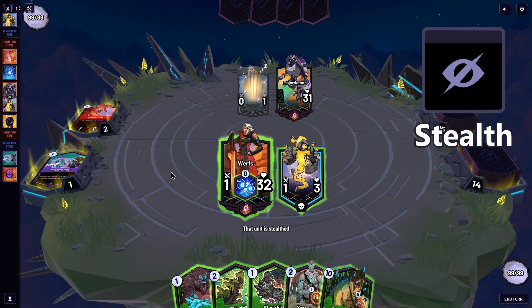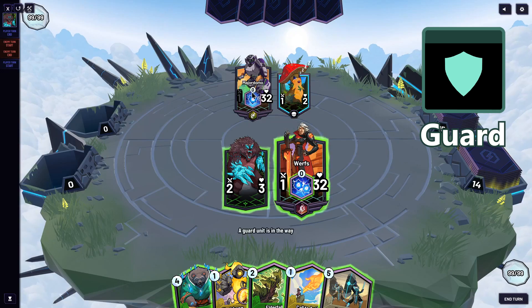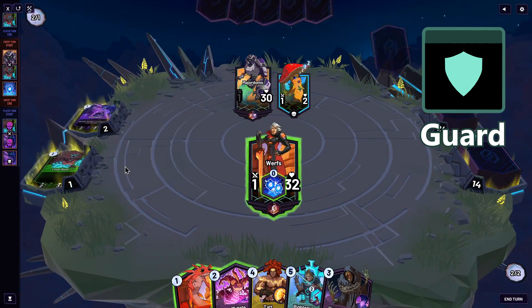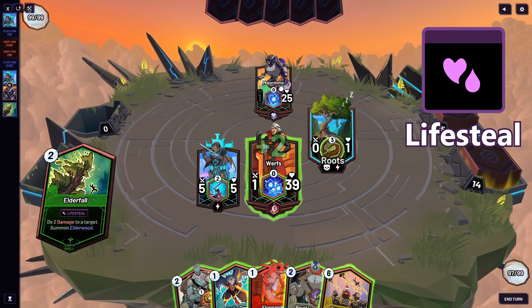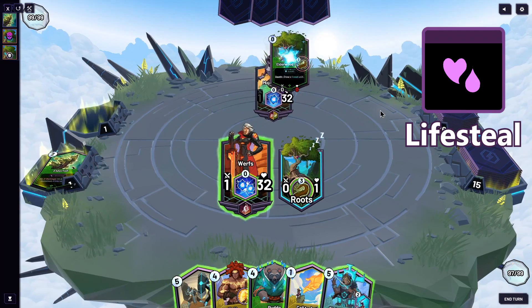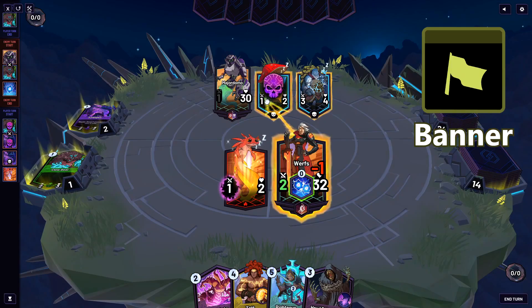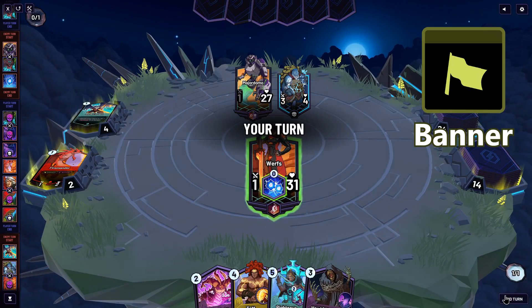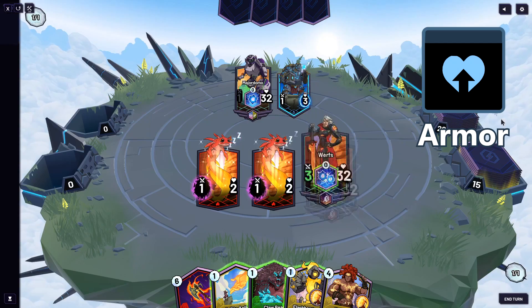Stealth units hide behind the hero and thus cannot be attacked until their hero has been damaged in the same turn. Guard units prevent your hero from being attacked — Guard only protects the hero, so your non-stealth units may still be targeted and attacked. Damaging the enemy hero with Lifesteal damage will give your hero health equal to the amount of damage dealt; Lifesteal only triggers upon damaging the enemy hero. Dealing Wither damage reduces a unit's power equal to how much damage was dealt. Banner gives your hero plus 1 power — Banner from units stays in effect until the unit is removed from the battlefield, while Banner from spells stays in effect until the end of the current turn. Armor lowers damage from all sources by 1. Proton armor is broken!